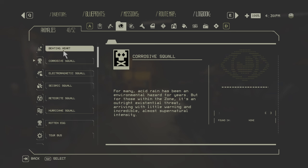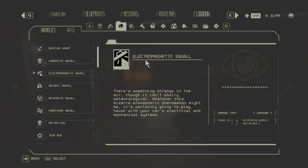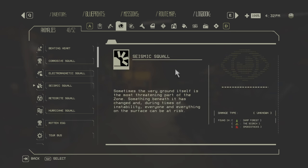Now we have the squalls. First is the Corrosive Squall — that's acid rain found only in the Mires and the Scorch. It's just an acid cloud you want to avoid. Then the Electromagnetic Squall — a small cloud with electromagnetic energy that will mess up your car similar to the left-right anomaly: honking, turning off lights, and throwing your car left and right. Drive more carefully through that one.